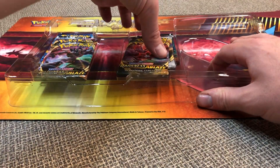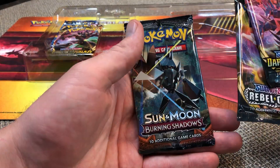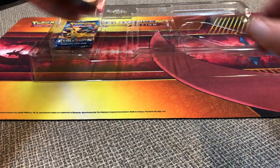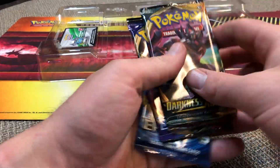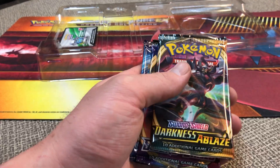Let's see what we get inside here pack-wise. Darkness Ablaze, Rebel Clash, Burning Shadows, some more Darkness Ablaze, Sword and Shield, and Evolutions. Alright, not too bad.